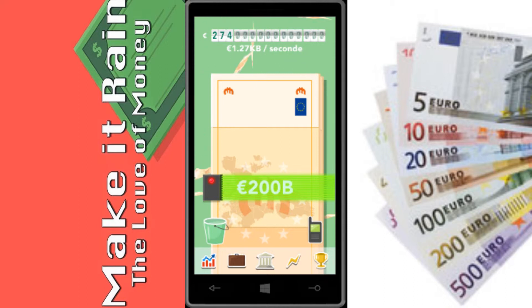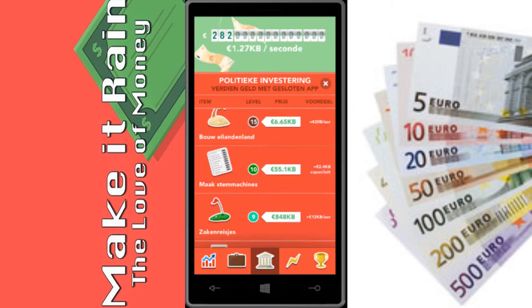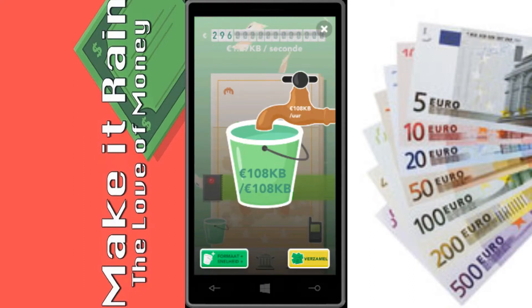For example, the next political investment will cost me 4 MB, but I only make just a little over a hundred KB per hour. So getting the money together just through normal play would take about 40 hours, and that's not even taking into account the time you spend sleeping, working, and other things.